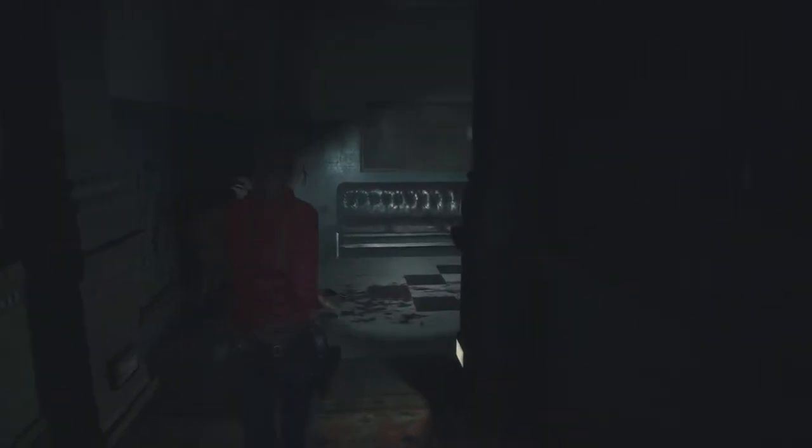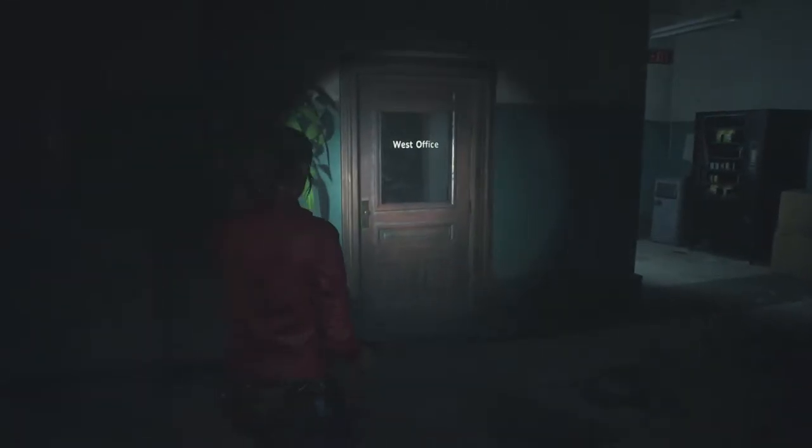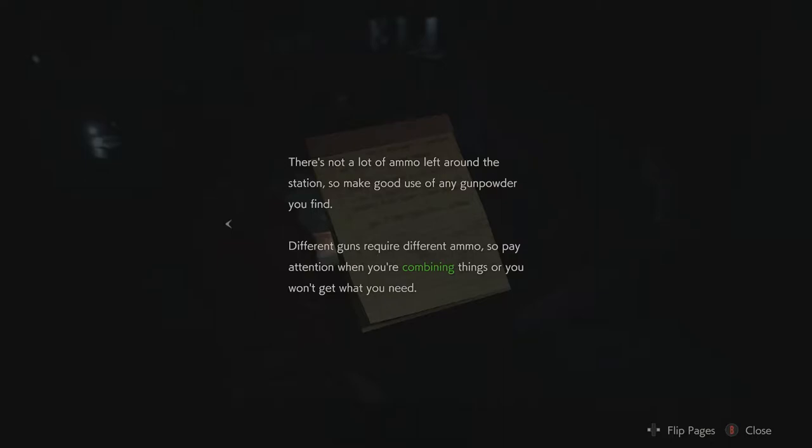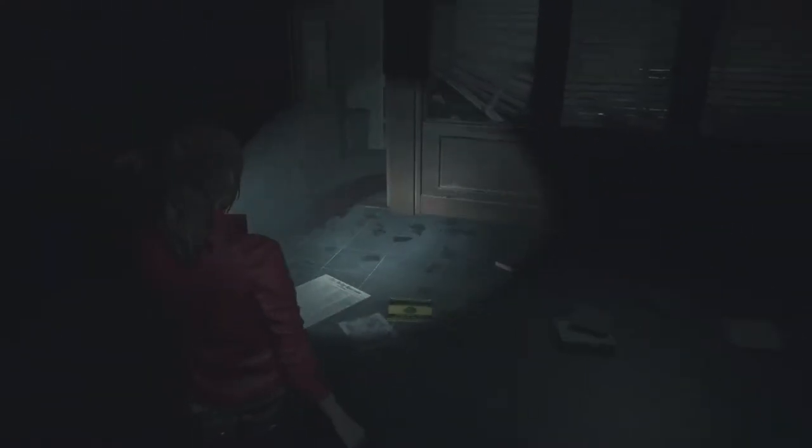One place I haven't been is the west office, so I suppose we can go ahead and check that out. More gunpowder — I like that. Uses of gunpowder: we'll go ahead and read this even though we already know it, because it is a little bit different in this scenario. So we get handgun ammo — that's gunpowder times two. Asset rounds are gunpowder and high-grade white, and submachine gun ammo is double high-grade white.